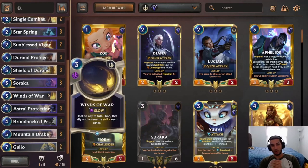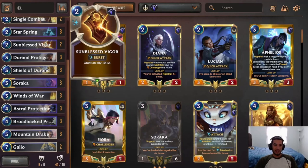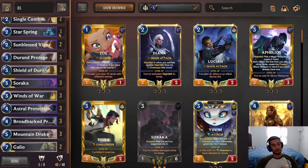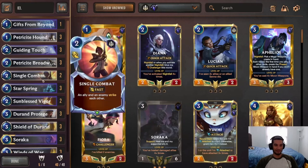Wins of War is the last one. It's kind of like another single combat, but it's a slow cost one more. The difference is that it heals the unit, which means it advances the Soraka level up and also advances the Starspring. Those are the tools that we get from Demacia, which are pretty much all the new cards from the formidable package, except for single combat.